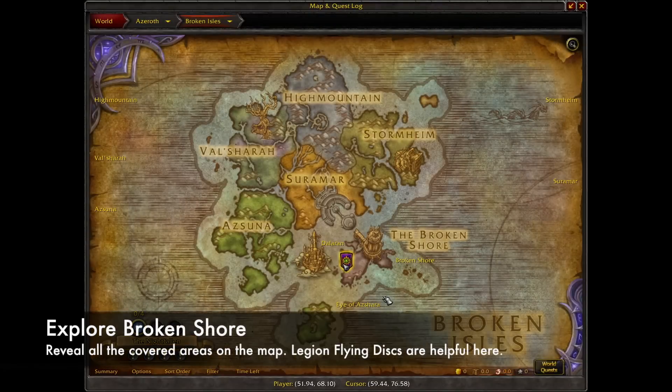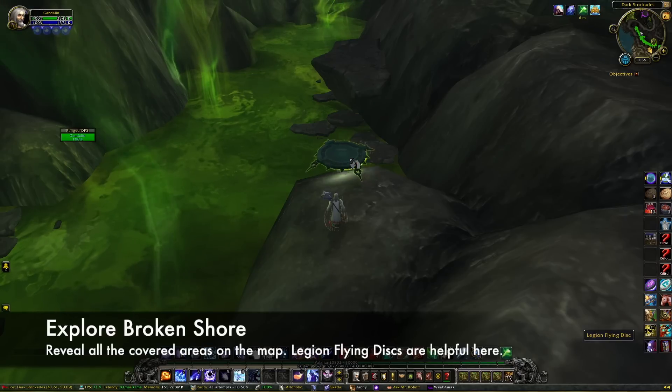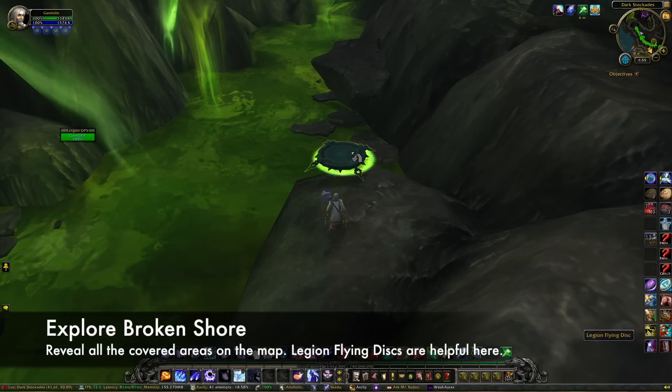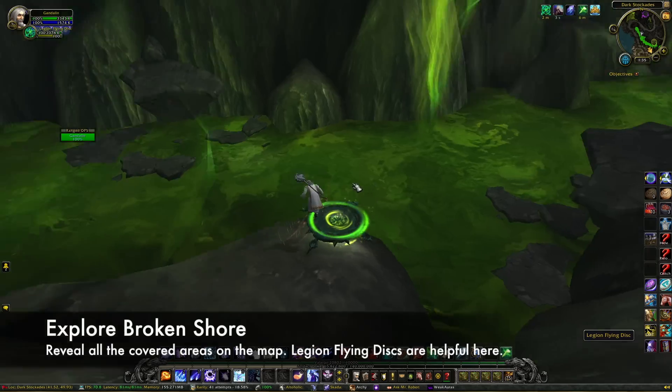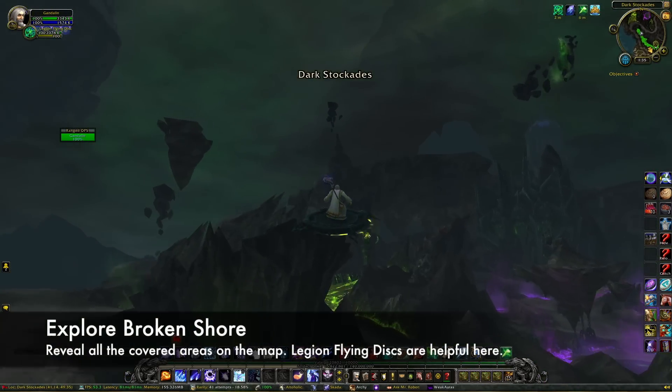As the name implies, the Explore Broken Shore achievement asks you to explore the Broken Shore! This is pretty easy as you'll be directed to most of the places during the first few story quests. One area that is a little out of the way is Deadwood Landing, which is the island to the west of Deliverance Point. You can occasionally find Legion flying discs scattered around the shore — clicking on one lets you fly for a short time, which can help you discover new areas without having to run through mobs.